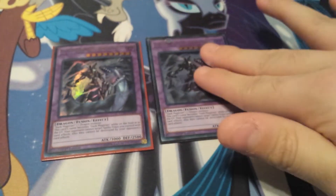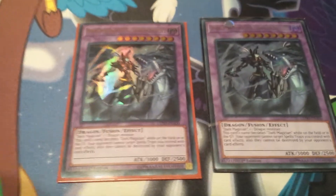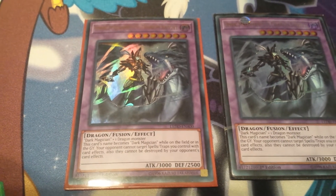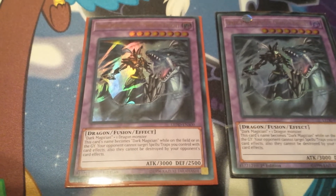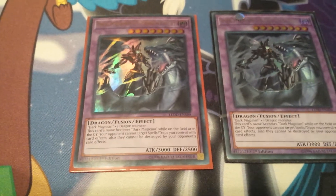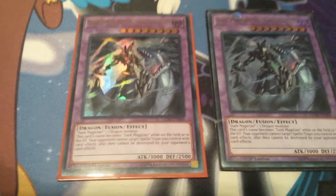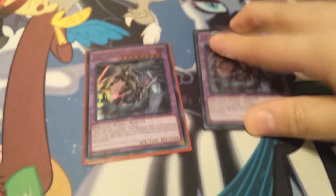Now let's get to the extra deck. First up, Double Dark Magician the Dragon Knight. He's one of the best boss monsters in the deck. His name becomes Dark Magician while on the field or in the GY, so when you summon him Circle becomes live. Since it becomes Dark Magician, Eternal Soul protects it, and it protects your back row from card effects and can't be destroyed by your opponent's card effects — meaning Eternal Soul can't be popped. When you get this out you're basically going to win, though sometimes I actually end up winning without him.